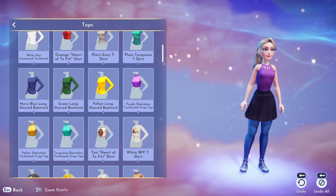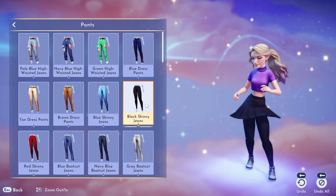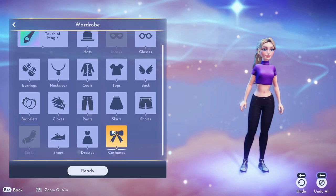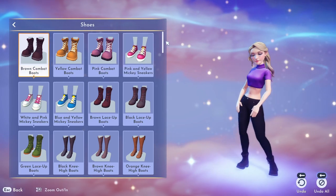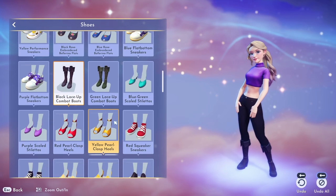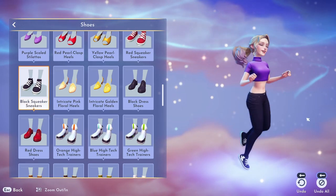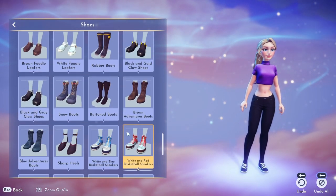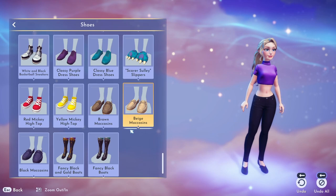I go back to that top and decided to try some pants. They have some really cute jeans, and apparently you can wear pants under the skirt which is cute for people who want to be a little more modest. Looking through the shoes, they have a lot of options. I was looking for white low-tops but didn't really find anything. Since it's fall and this is what I'll be wearing in real life soon, I end up going with some cute brown boots.